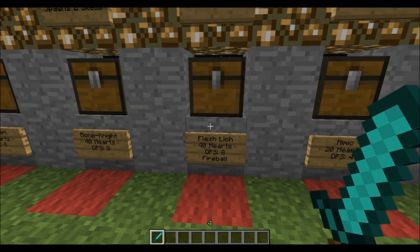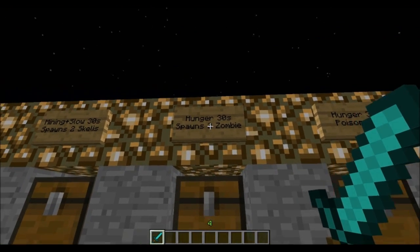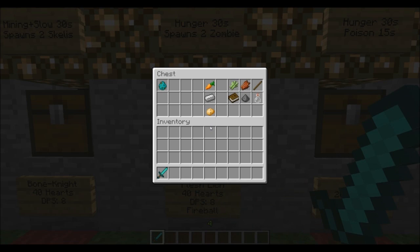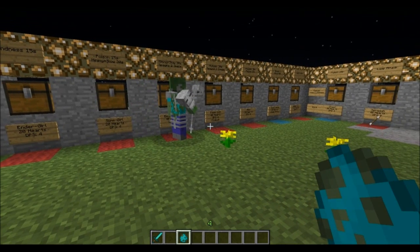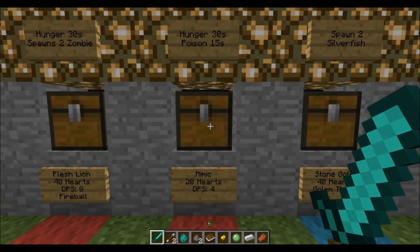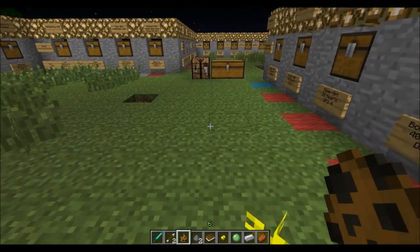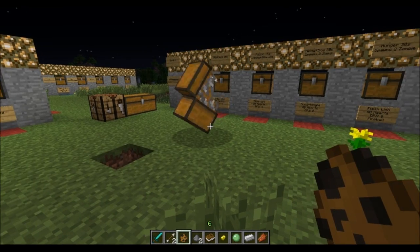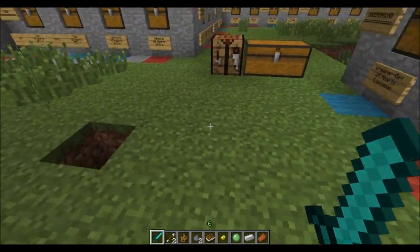Next up is the Flesh Liege, which also has 40 hearts and 8 damage per hit. It can throw a fireball or set you on fire, gives a hunger debuff, and spawns two zombies. The loot is incredibly good with some rare drops too. The Mimic is a special mob with serious debuffs but only 20 hearts — it has a very far range attack and can potentially drop a Nether Star, which is pretty cool.